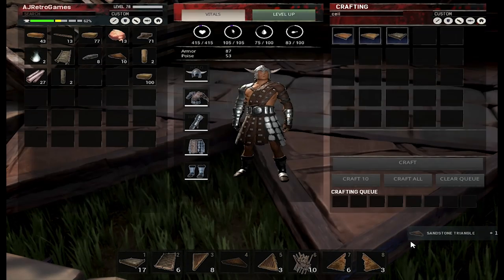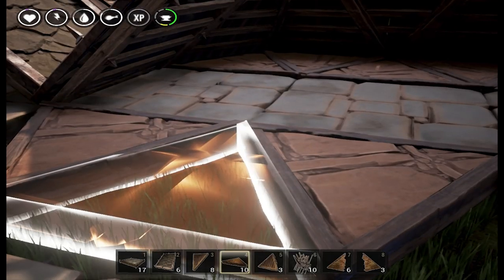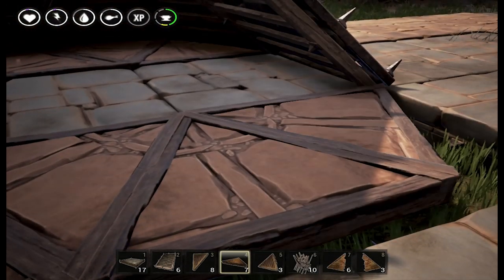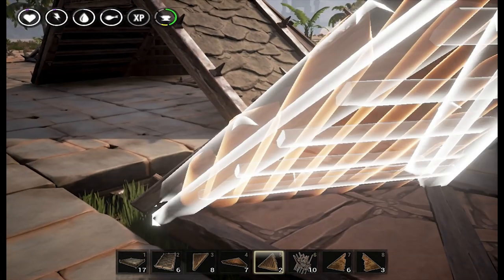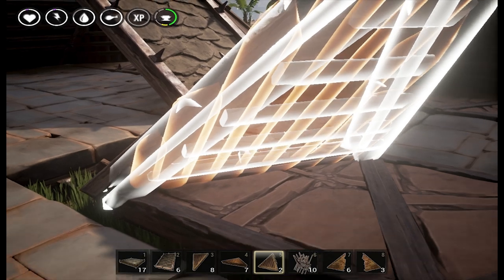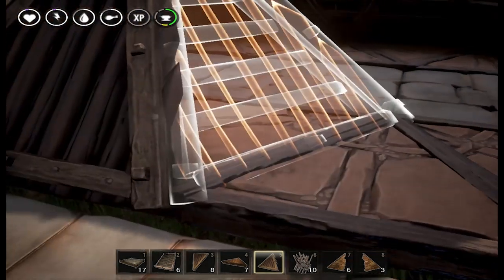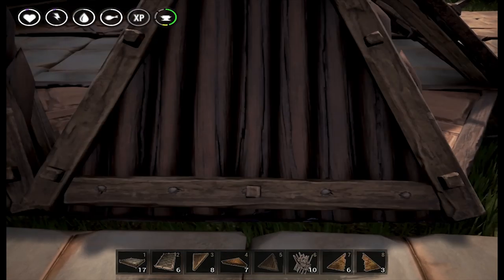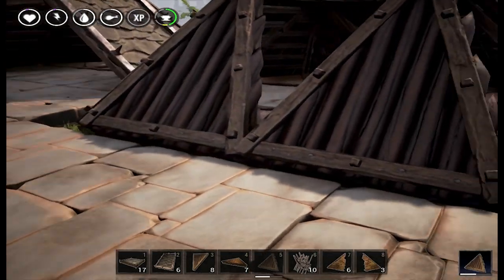Sadly, when you cheat it doesn't instantly put it back into the slot you're currently using. I'm going to need to get some more of those too. Go ahead and put the triangle in there while that's crafting.